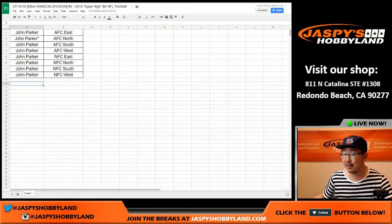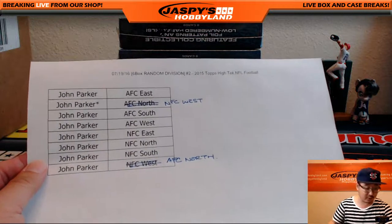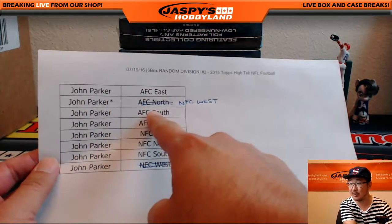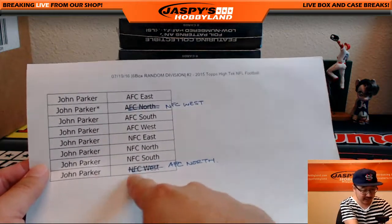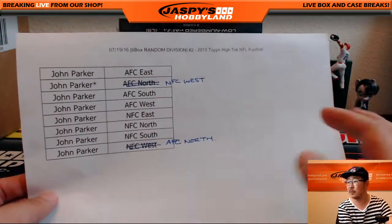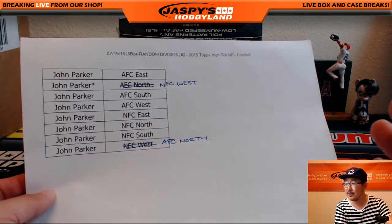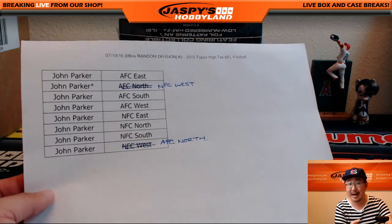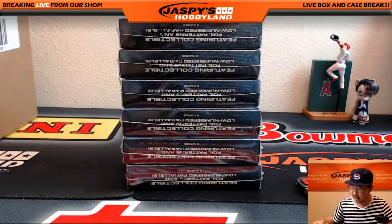Welcome back, folks. Believe it or not, after about 15 to 20 minutes of negotiation, there was finally a trade. In break number two, random division break number two, John trades his last spot mojo AFC North to John for the NFC West. The room was freaking out — what about Todd Gurley? You're trading him for the AFC North. There was a lot of drama, but it's set in stone; both confirmed. John now gets the NFC West, and John in return gets the AFC North. Let's see who draws first blood in this trade.